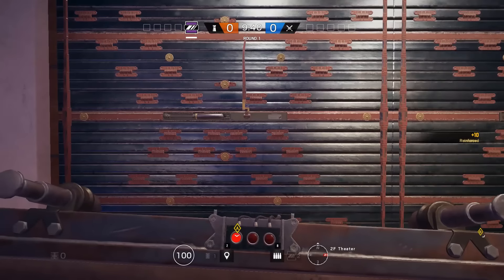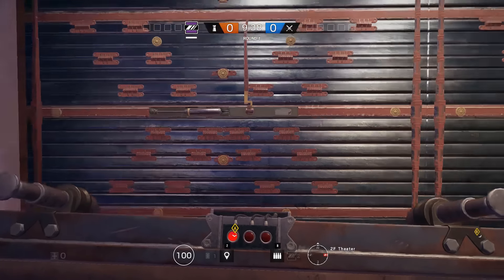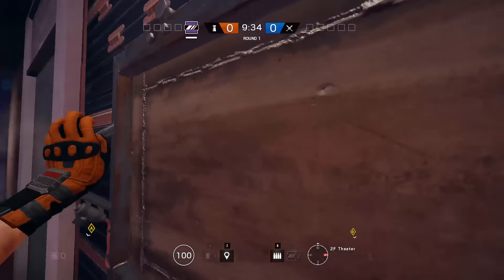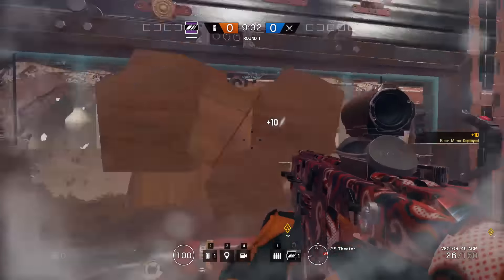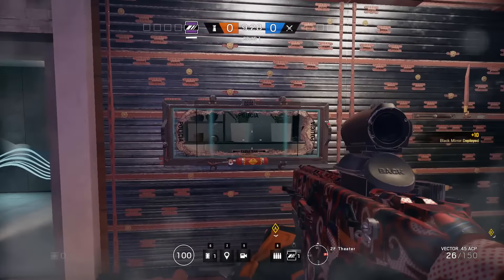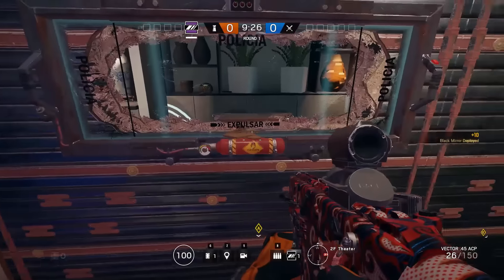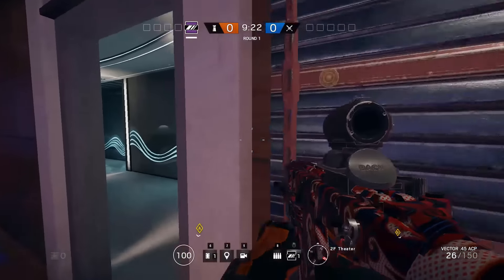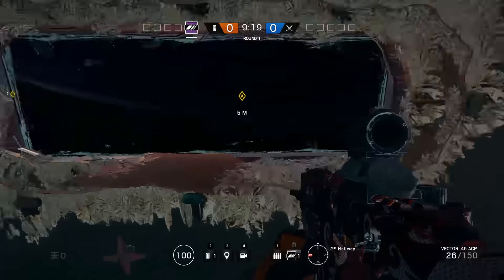So first of all, what is the glitch? Well, quite simply, there is a method to take off one of Mirror's window mirror devices while being on the other side of the window. As you know how the window works, it's placed here. There's a canister just here. If I hit that or shoot it, this window will pop off. But there is a way to do it from the outside.